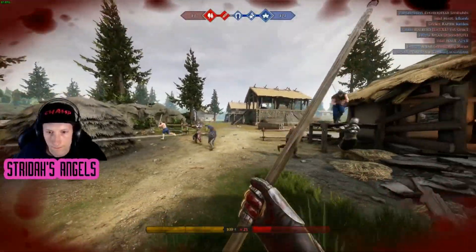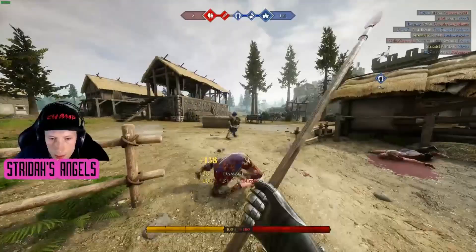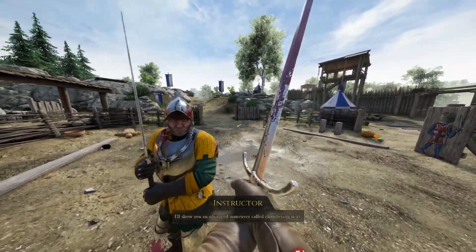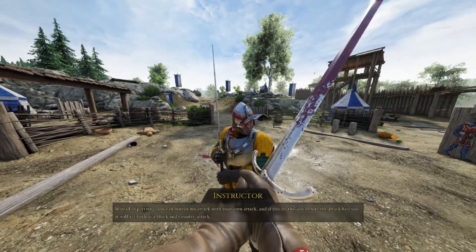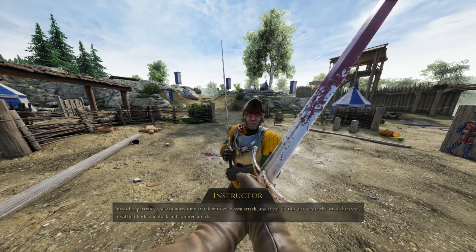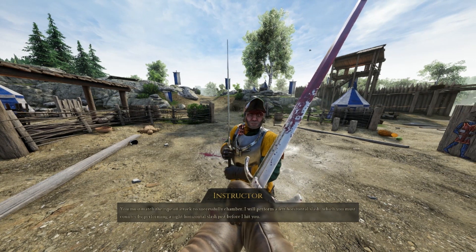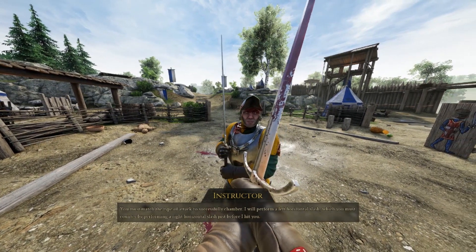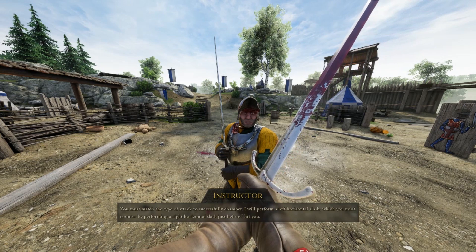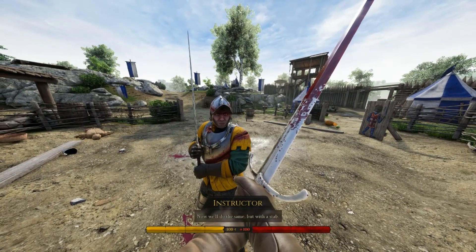Step six: for our final step we're going to practice what is probably the most difficult mechanic in the game — chambering. When chambering a strike, you perform the same strike right before you are struck, which begins a very quick counter-attack. Chambering is so difficult because it requires not only timing but also predicting the correct strike. With so many rapier and shield users in the game, it's essential to master thrust chambering to be successful in frontlines.